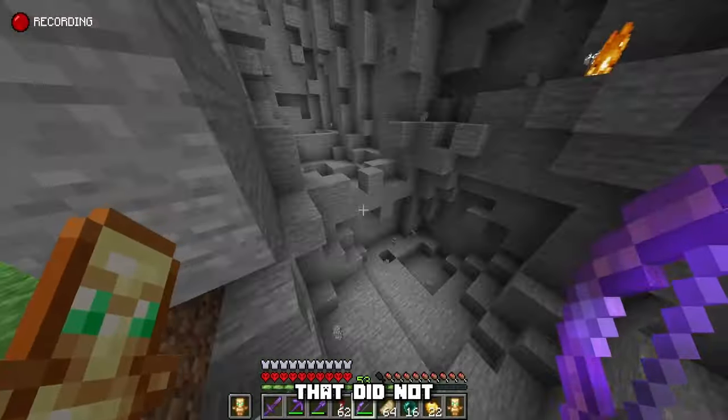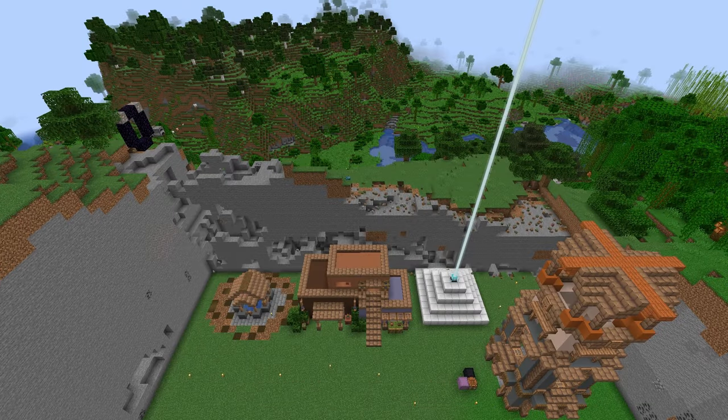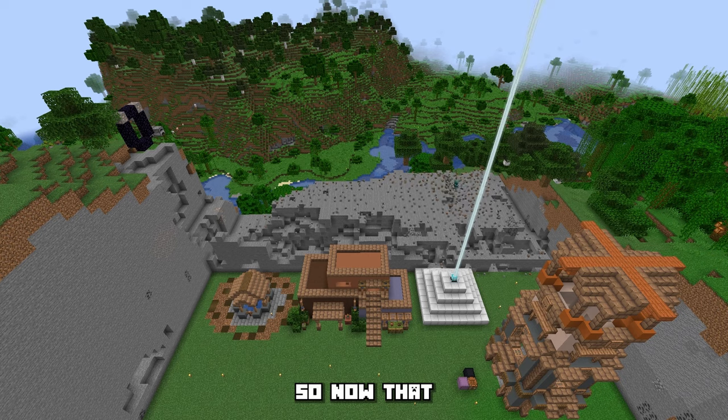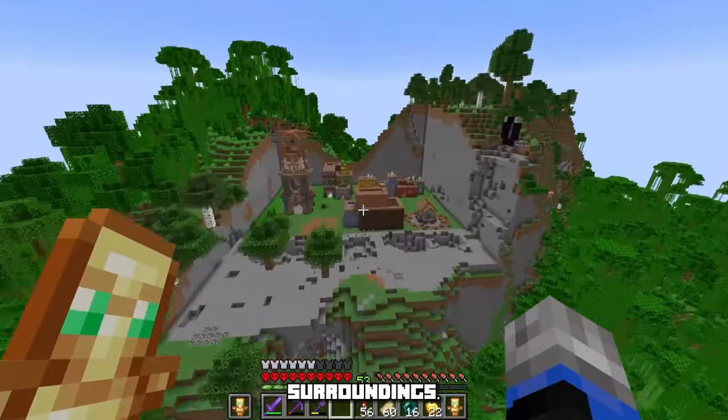That did not go as planned. Now I have to get rid of the mountain manually. So now that the trail ruin isn't just a big hole in the ground, we've got to blend it into the surrounding.